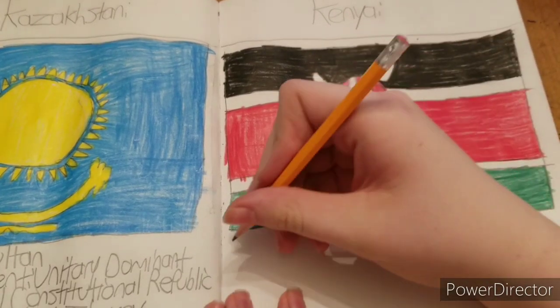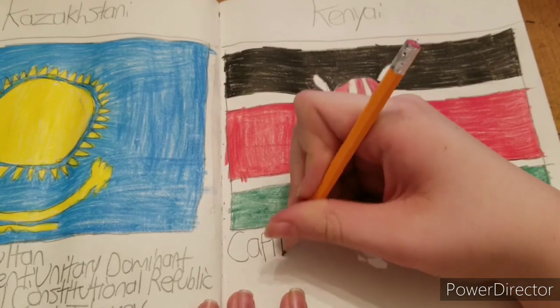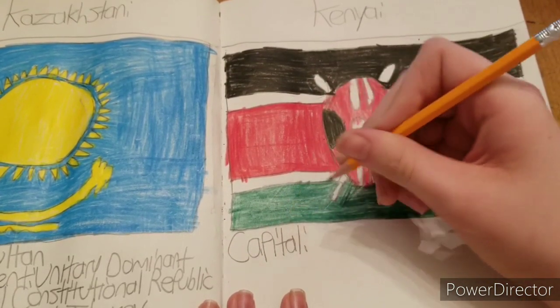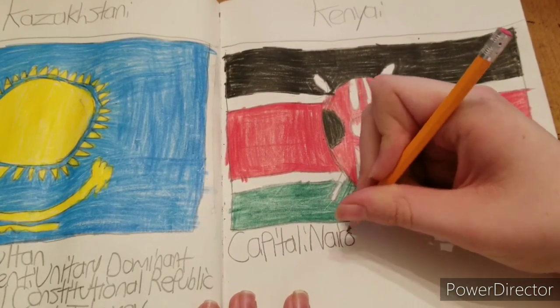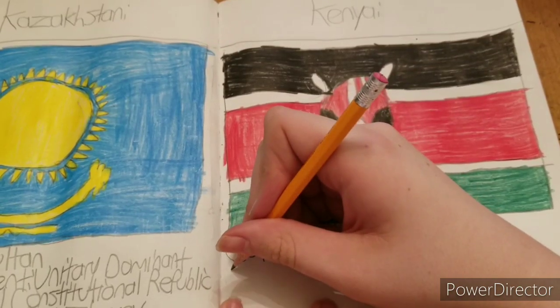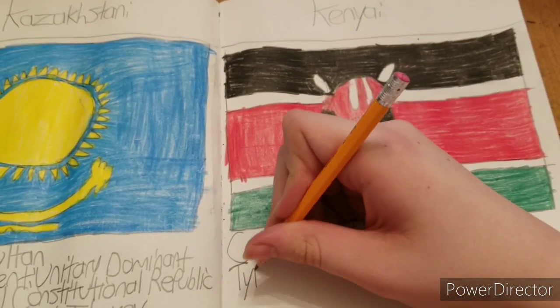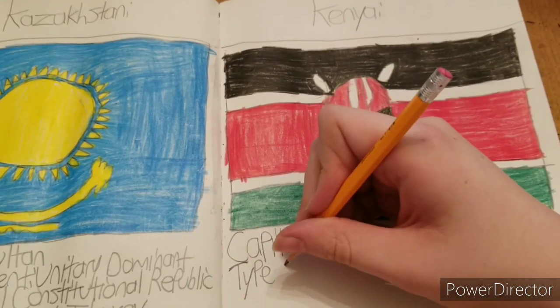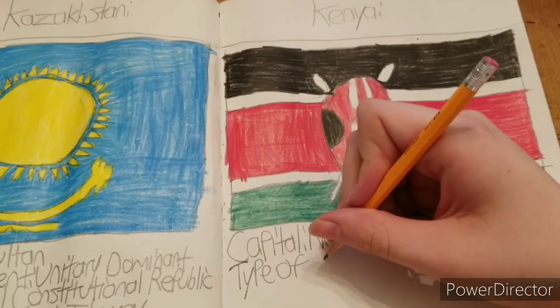There's the flag of Kenya. The capital is Nairobi — this is actually where a terrorist mall attack happened a few years ago. Kenya also has a lot of problems right now with poaching — they're killing African elephants for their ivory, or their tusks. The type of government is a unitary presidential constitutional republic.